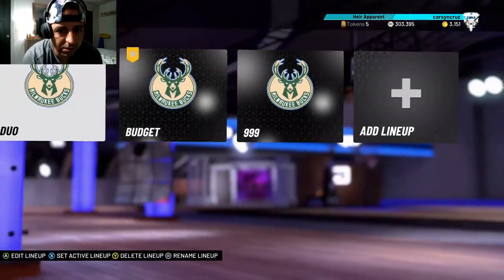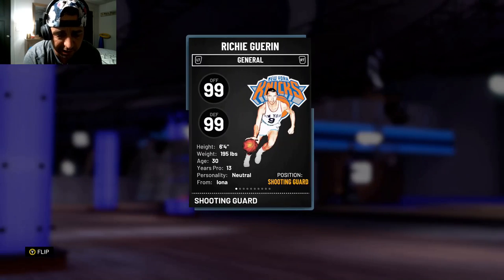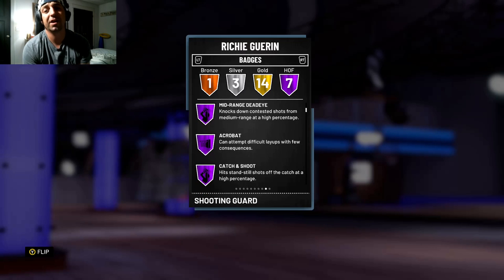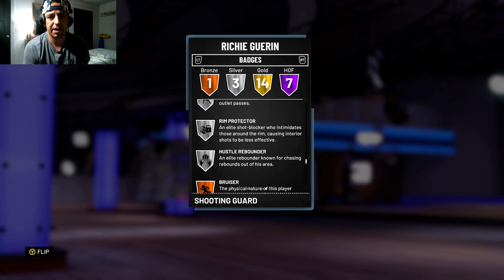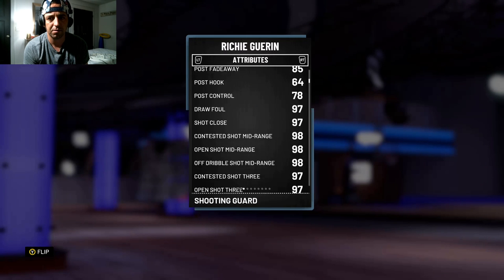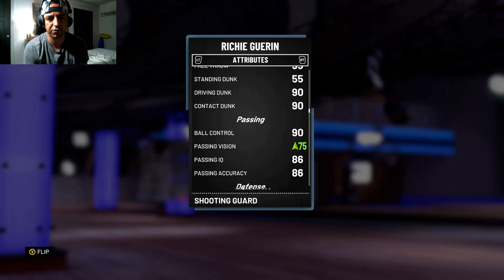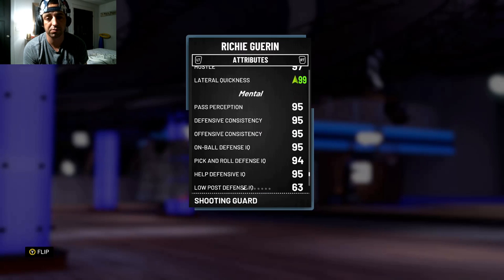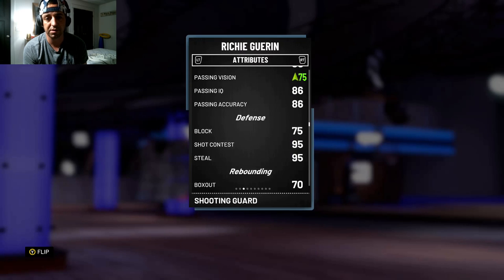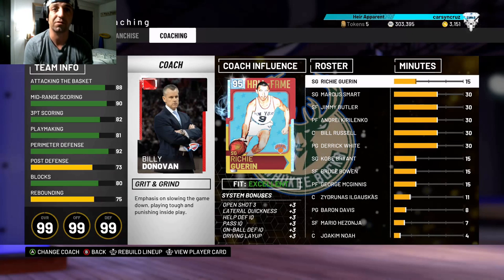Let's go over the stats for Richie Gear. He's a 99 overall, six foot four, 30 years old, with seven Hall of Fame badges: Relentless Finisher, Teardropper, Mid-Range Deadeye, Acrobat, Catch and Shoot, Limitless Range, and Difficult Shots — one man gold. He's got 99 close shot, 97 post fadeaways, 85 mid-range, 78 post control, 97 on threes with the moving three boost from the shoe, 90 ball control, 95 shot contest and steal, and 99 lateral quickness with the shoe.